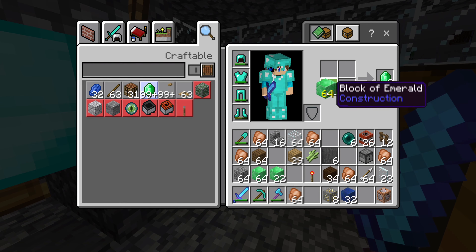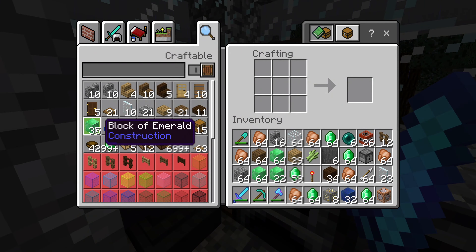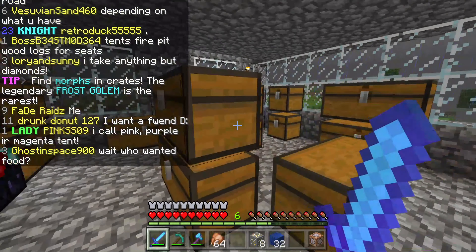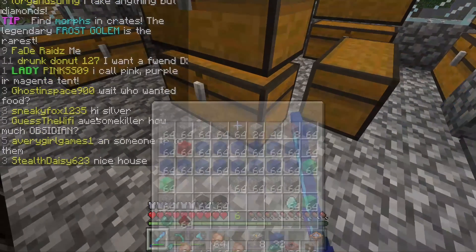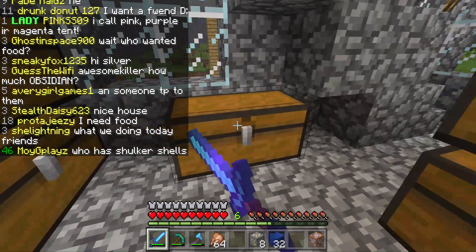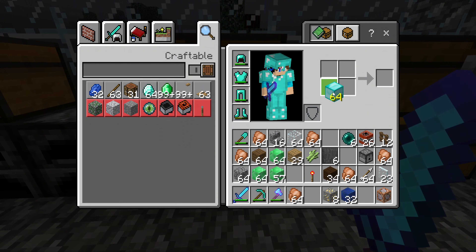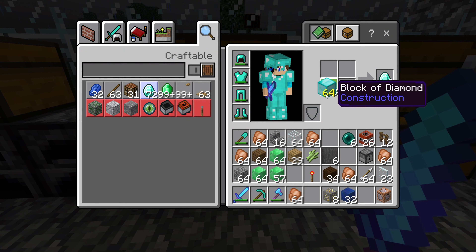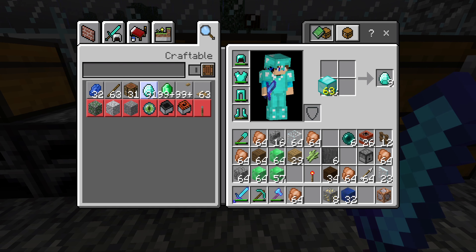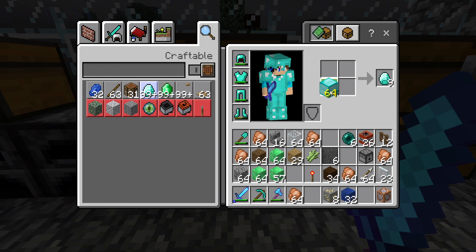Or on diamonds — I can show you, you can get literally anything. Let me get some diamonds real quick. Here's a stack of diamonds and now see, it works. You won't lose anything, I promise.